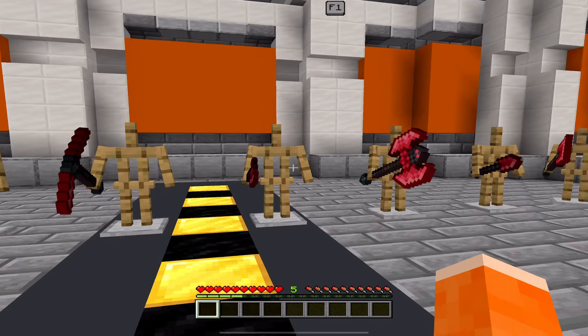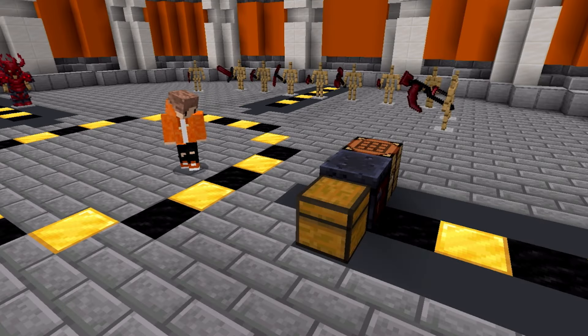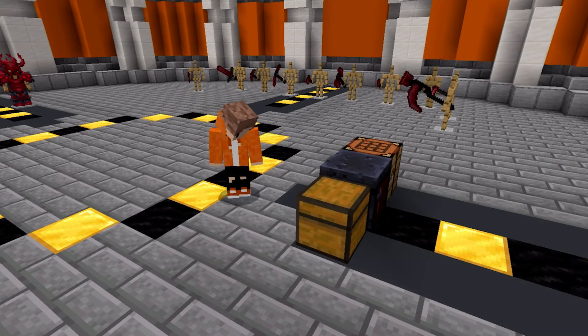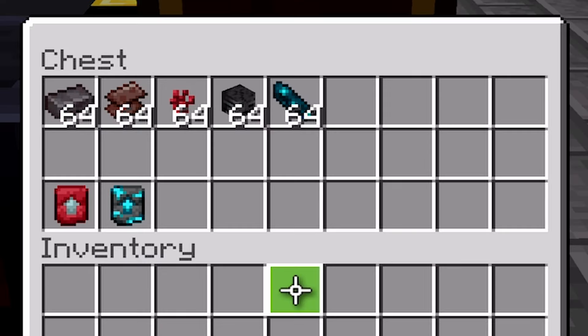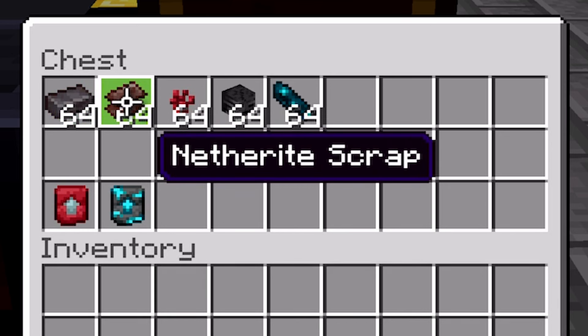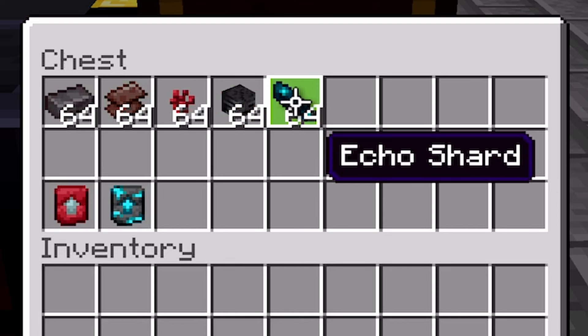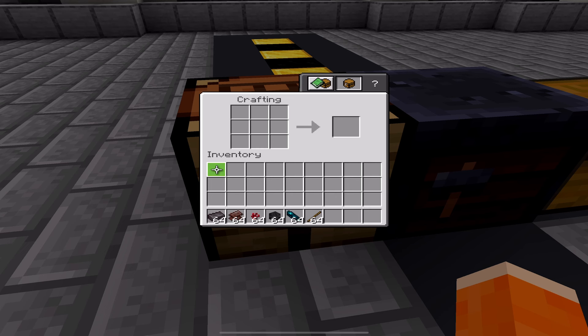Now you guys are probably wondering how exactly you make all of these. Well, if I just come over to my little crafting station I've set up right here, I'll be able to show you guys how exactly this works. You're going to need a few different items: nether ingots, nether scrap, nether warts, wither skeleton skulls, and an echo shard. You also are going to want to grab some sticks for once you make the tools, so don't forget the sticks as well.